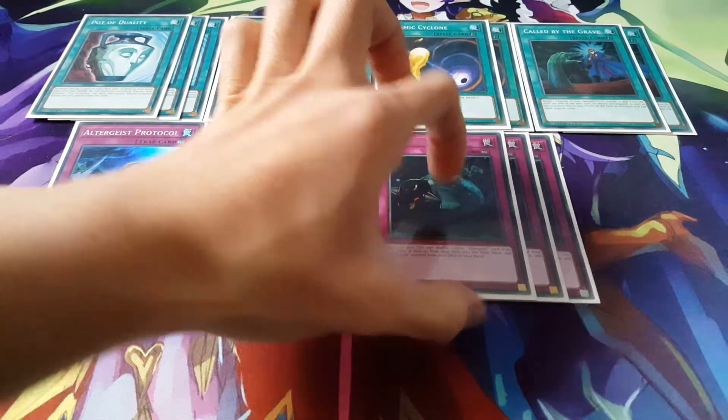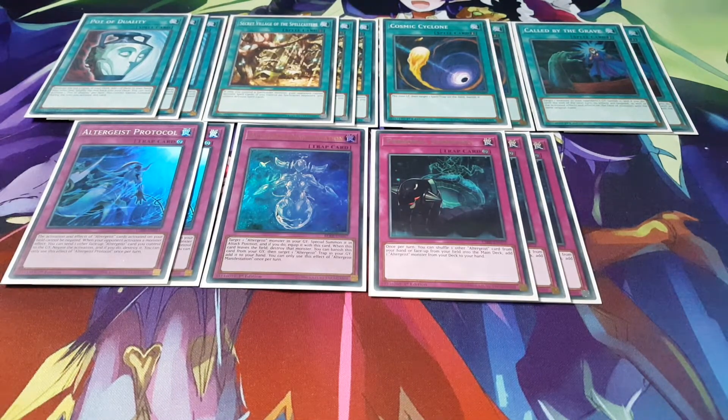I'm a bit iffy on it, but we're playing 3 copies of Personal Spoofing. What I don't like about it is that it's not an Altergeist card, so you can't use it with Protocol. However, it's still a card I can't drop because it helps you cycle through your monsters so easily. I kind of have to put it at 3, but at the same time I don't like having it at 3 either — it's a tedious card to adjust, so I'm sticking with 3 copies for now.